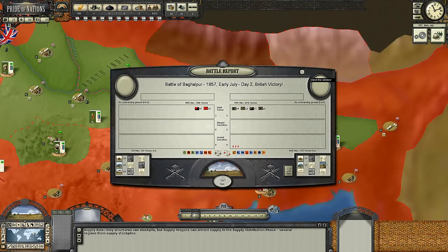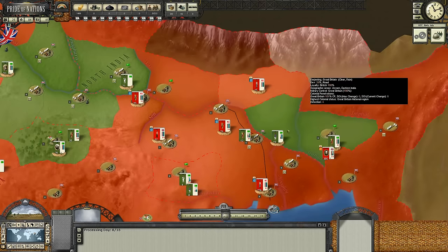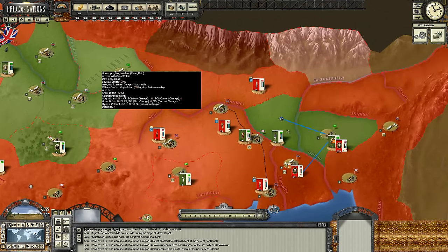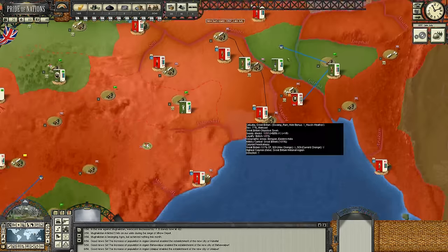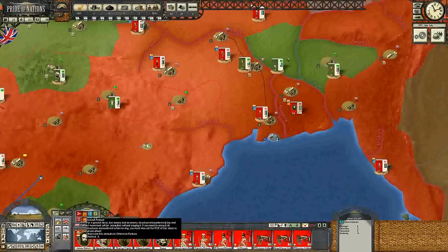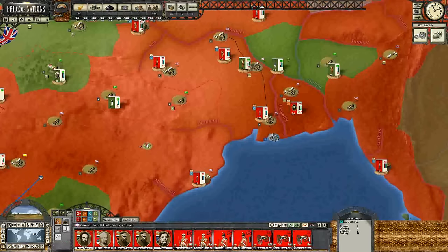A British victory in Bagapurl, only losing 102 men and taking out 1,845. So it's not like we're not going down without a fight. But over here in North India, you can see the Mughals really increasing their power. And that kind of makes sense because the Mughal Empire was really situated mostly in northern India.